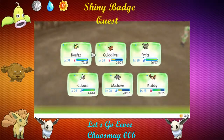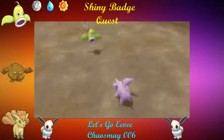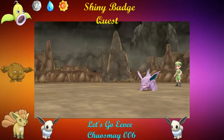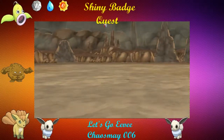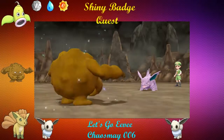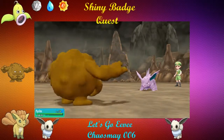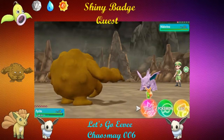Sandshrew and Sandslash are pretty good too — I've used them before. All the ground types in this game are pretty good. I don't think I've ever used a Golem, which I'm really excited to do in this game once we trade away our Shiny Graveler and get our Shiny Golem back. We'll be in a good spot.